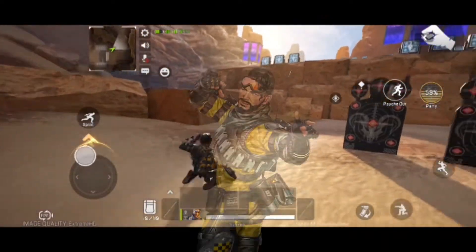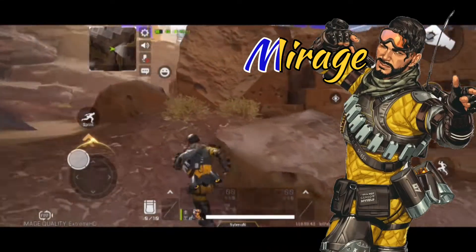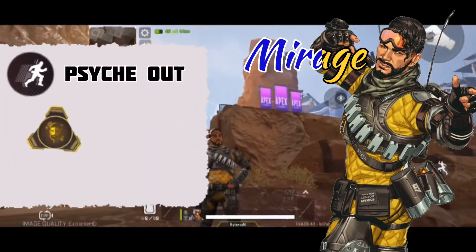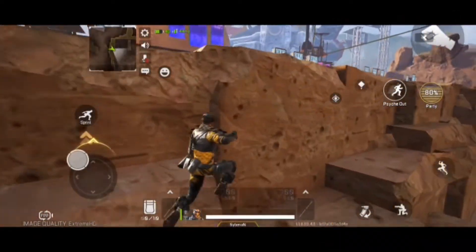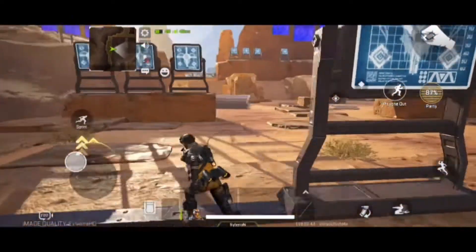The next character is Mirage. He's basically a trickster which creates a decoy to confuse the enemy. He has three different abilities: psyche out, party mode, and now you see me. Let's test the first ability, psyche out, which sends a decoy that follows you anywhere and can even follow your command.